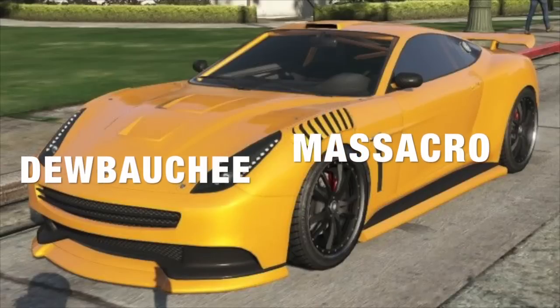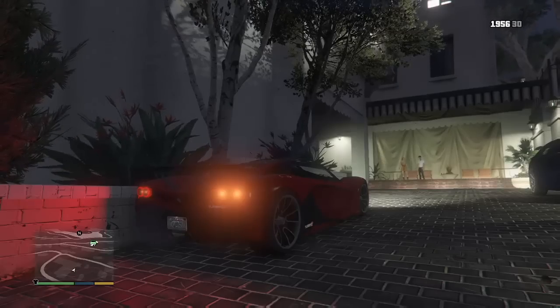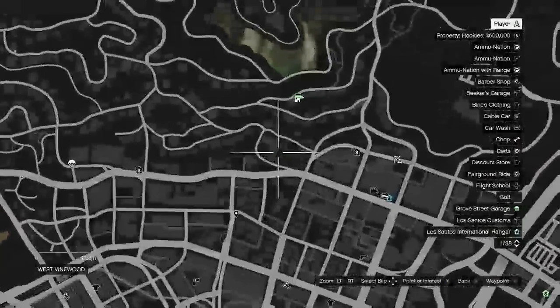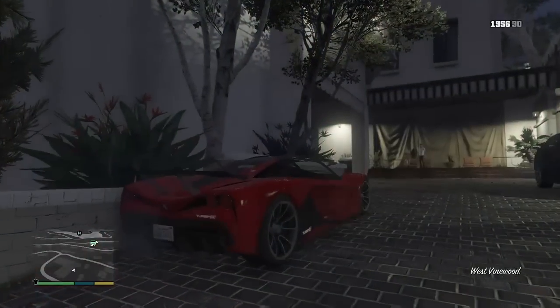Our fourth supercar location is for the Dewbauchee Massacro. This car comes absolutely fully customized and it is my favorite car by far. When you find it at one of these locations, it comes in one of two colors: either green with an orange pearlescent, or midnight purple with a hot pink pearlescent. This car spawns at two locations. The first spawn location for the green with an orange pearlescent Dewbauchee Massacro is inside the West Vinewood garage as shown on the map right now. This car only spawns at night.